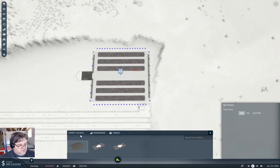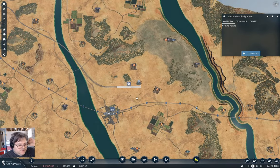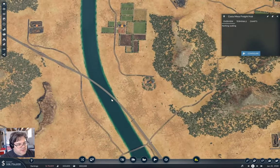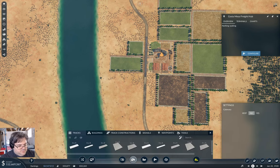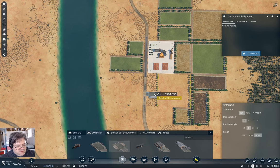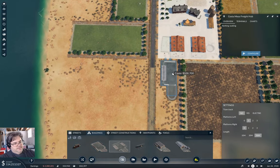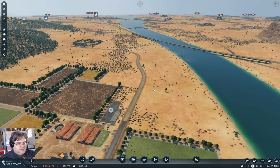We add a street access there. That will give enough platforms to do something useful. Now I'm going to do the farms. I need a station over at the Green Bay Farm. We'll do it like that. If we do this right, that's going to be the Green Bay Farm freight station.